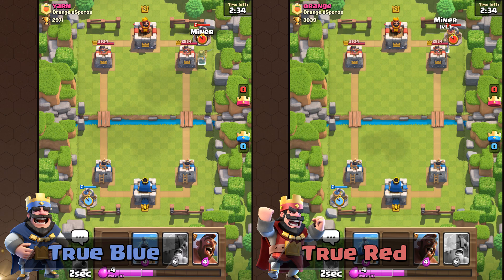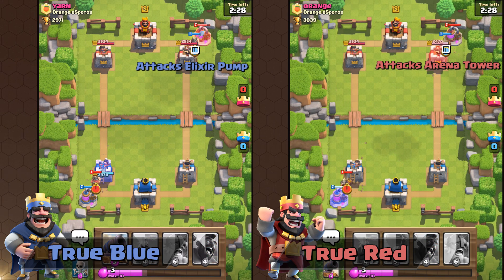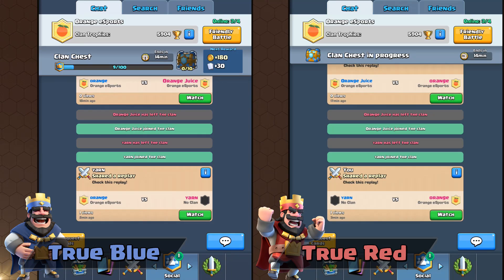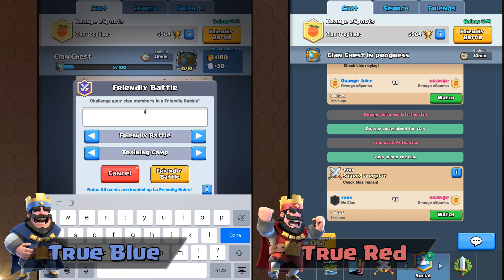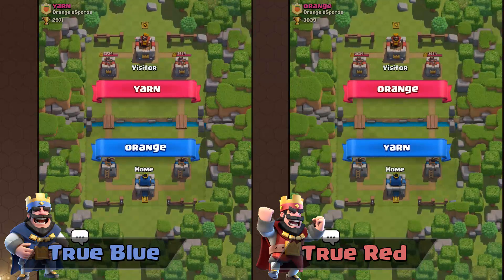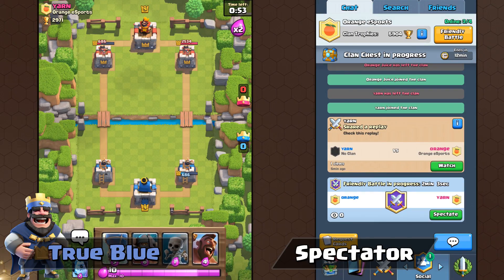This becomes even more confusing when the Elixir Collector is planted on the left side — now True Red's Miner will attack the arena tower, and True Blue's Miner will attack the Elixir Collector. So in a clan match, the person to request for the match will be assigned as True Blue, and the person who accepts the match will be assigned as True Red. You can spectate to verify the true colors.